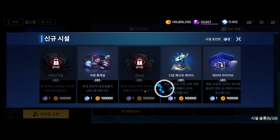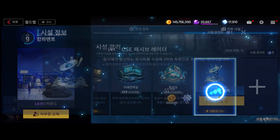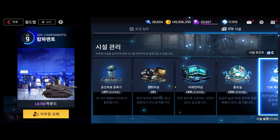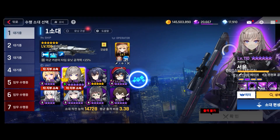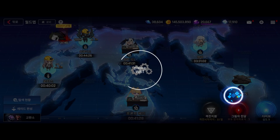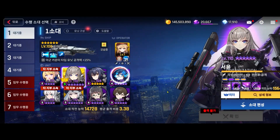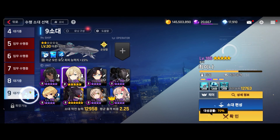Another thing you can invest in is the CSE Passive Raider. What this does is increase the odds of an activity triggering whenever you finish dispatch missions — meaning it could cause a dive portal or a raid activity to pop up so you can do those and get the rewards. Building this up will cause those odds to happen more often, so I think this is pretty good.